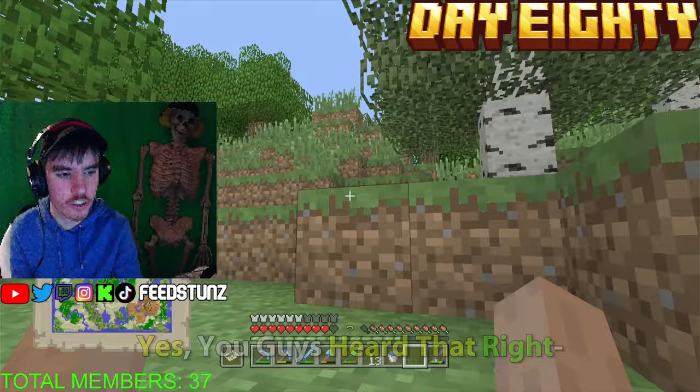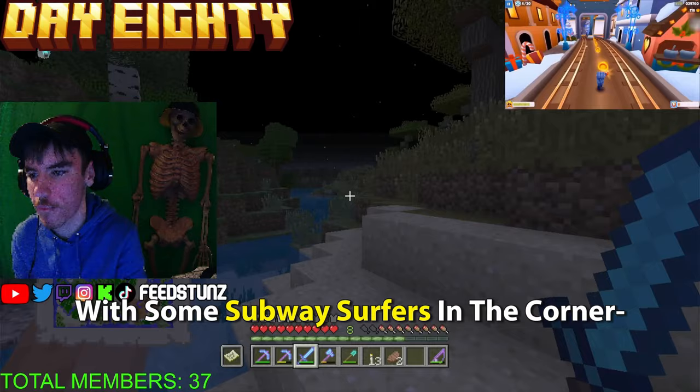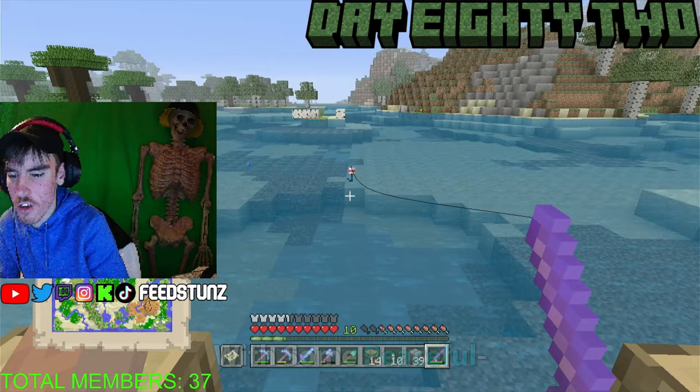I ran out of books so I went to the Stronghold to collect some — great idea, or so I thought, until it turned out the Stronghold spawned without a library. Of course. On day eighty — twenty more days to go — I headed over to the second Woodland Mansion for books, heading out on the night of day eighty with some Subway Surfers in the corner to keep people engaged. Day eighty-one I finished the roof of the library, went wood gathering to craft a table and chairs, and went to sleep.